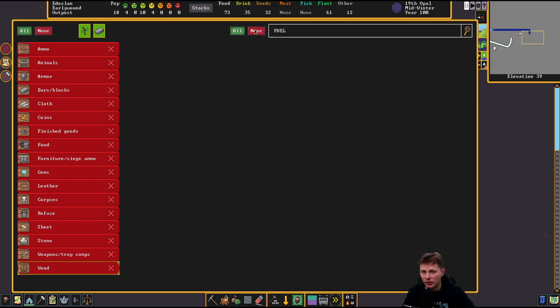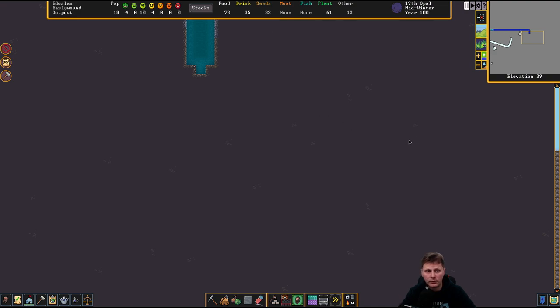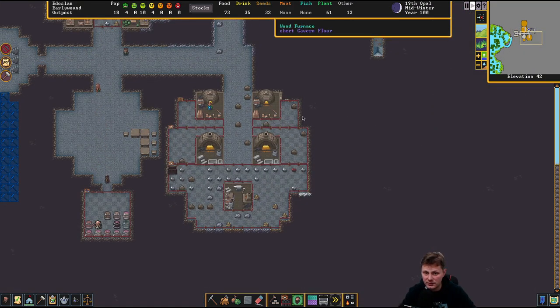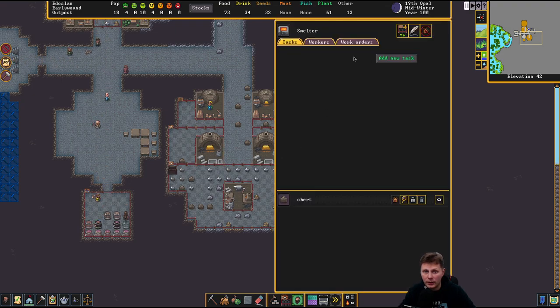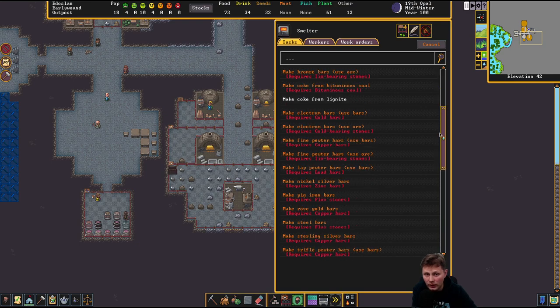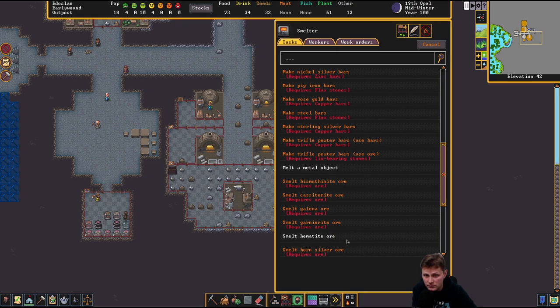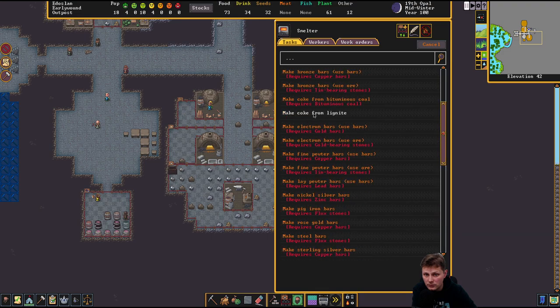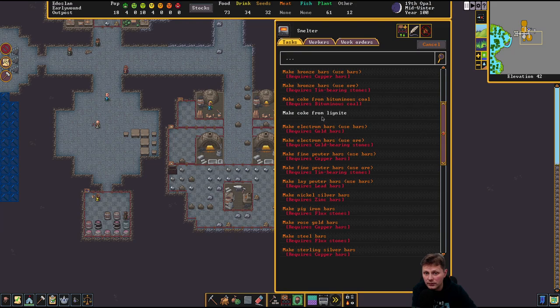I would have assumed it would be in here, like it was part of... I just don't know where fuel falls under. Do we have fuel? We could make coke, and I think coke is a way better form of fuel. So, lignite. Let's get that one done. I want to see what it is. Then we add lignite over here and we can add all the coal that we want.